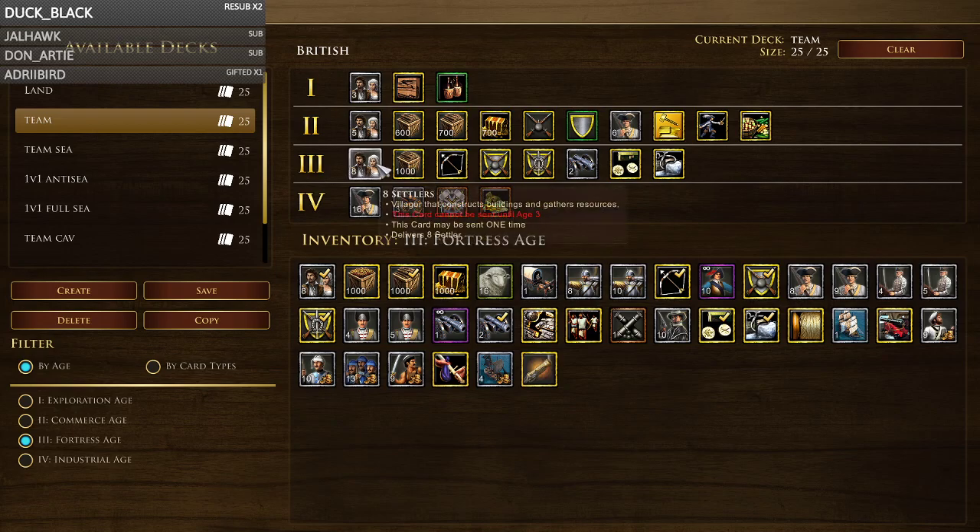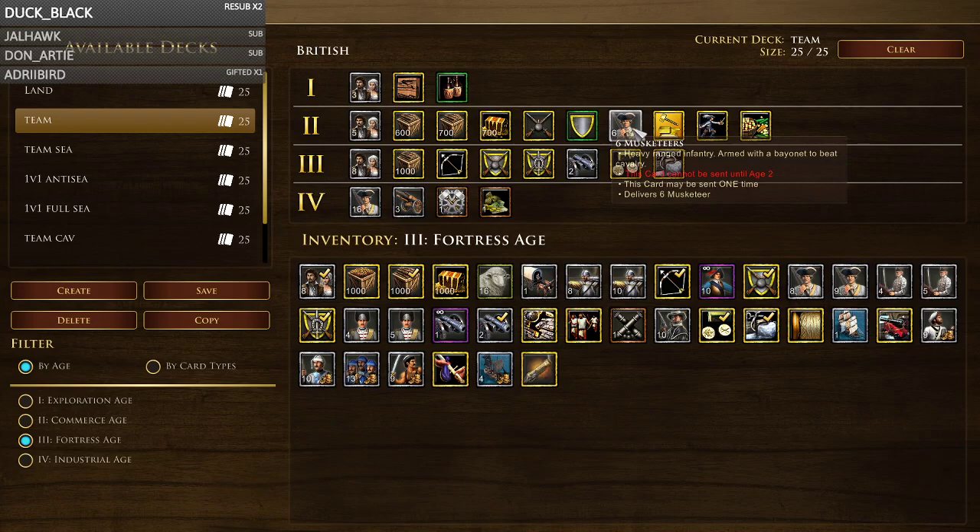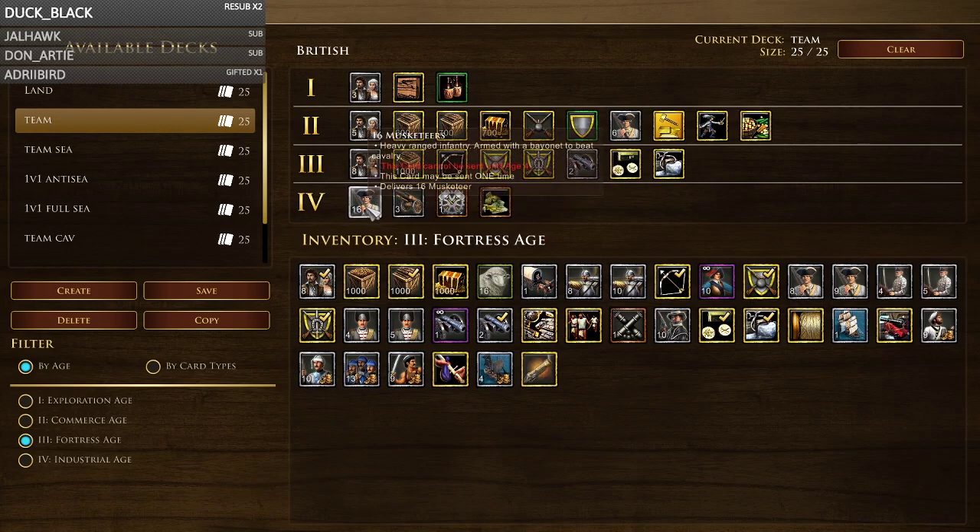Eight villagers is also great to instantly boost your eco — you don't have to wait to train them, you just get eight villagers on the field the moment you send it. Your military upgrades are self-explanatory: you want your units as strong as possible. Two phalanx is mandatory — such a good unit shipment. Eco upgrades are also mandatory. Two factories is mandatory — they're basically like 20 villagers late game that don't cost population space. Three rockets are good for holding or pushing and add a lot of value to the musketeer-heavy composition.